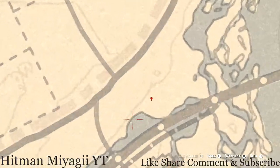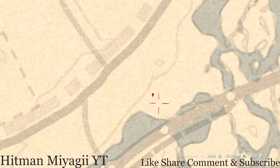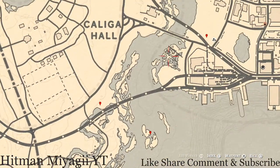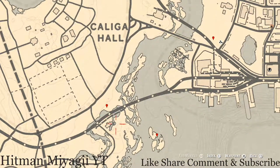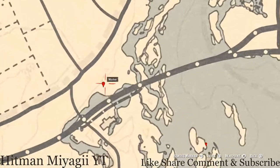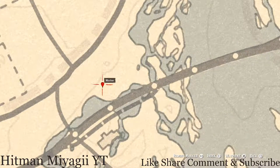Up at the next marker there's another cardinal flower. This cardinal flower spawns here every day and personally helps me indicate exactly what cycle the flowers are on by its location — and today is cycle three.